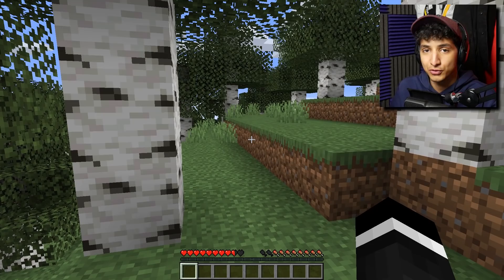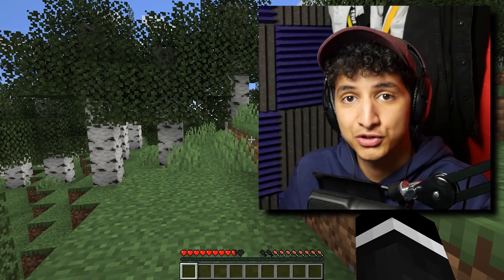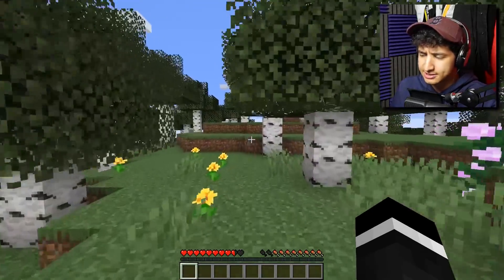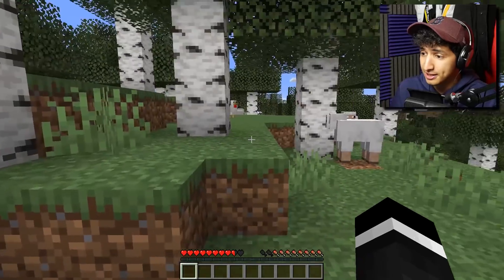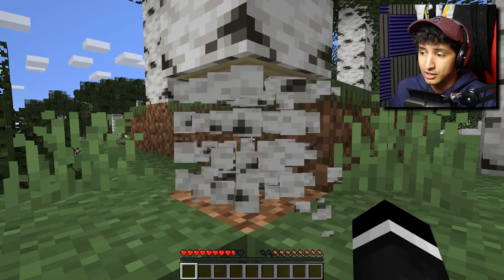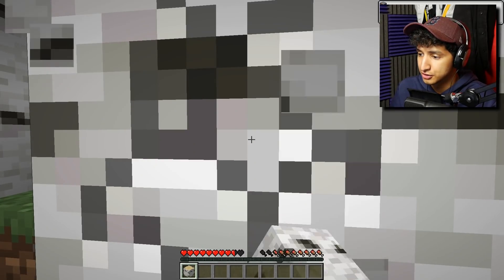We're finally playing the 1.14 update. I haven't played it yet, so I decided the first time I play it, I'm gonna make sure to record it. So I actually don't know a lot about this update guys. Usually I don't really follow updates, so I don't know what they add. I just discover it as I play. We're just gonna play it like a regular survival world, so I probably need to collect wood. That's the first thing anyone collects. And then we're just gonna explore our spawn area.